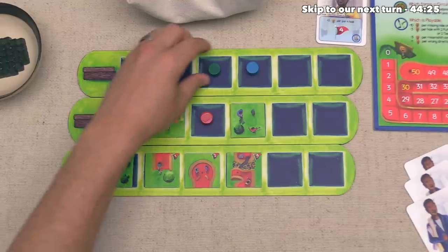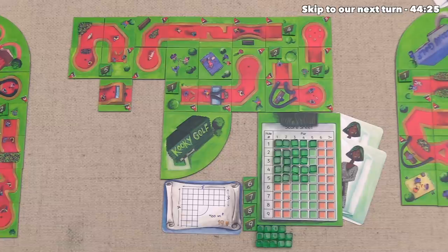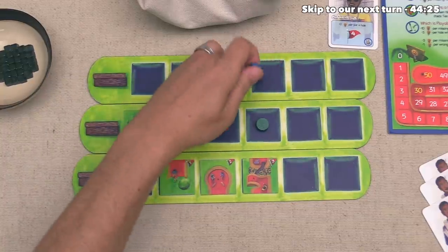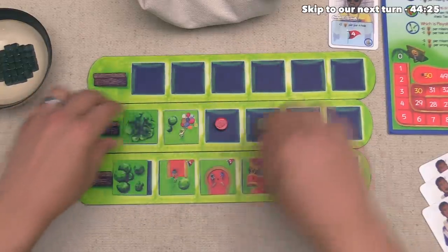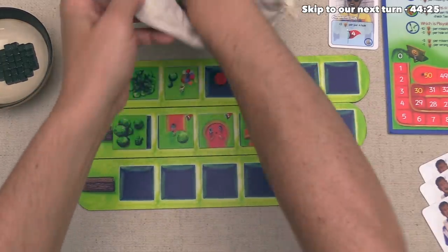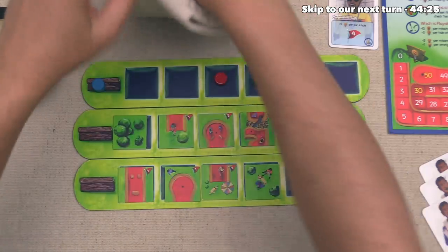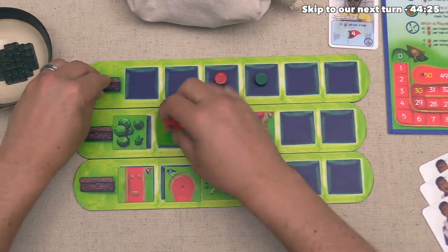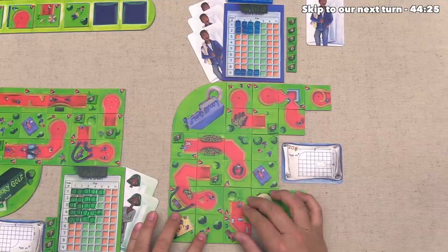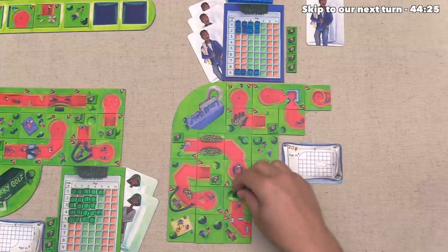Next up the green player can go and they are going to take this tile. Then they are going to add it right over here into their design. And then the blue player is going to pass so that means we can slide this over and then draw out four more tiles. Alright the blue player gets to pick first and they have decided to grab this T tile. Then they are going to put it right over here into this spot and they are going to make this their third hole.